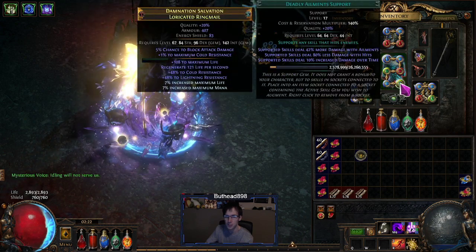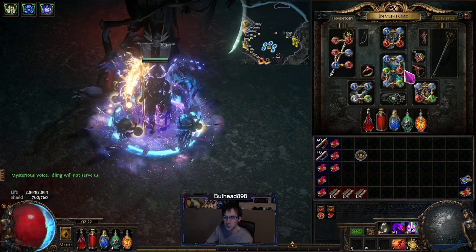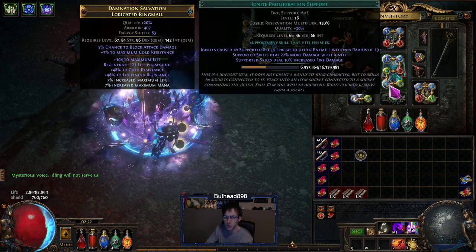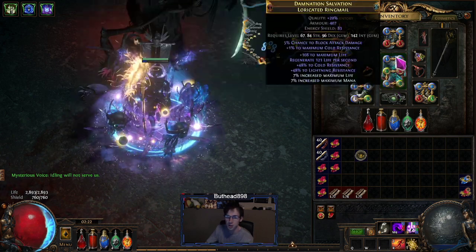Eventually go for awakened versions of these gems — aim for a 21/20 Ignite Proliferation when you get the currency. I'll probably go for that later.